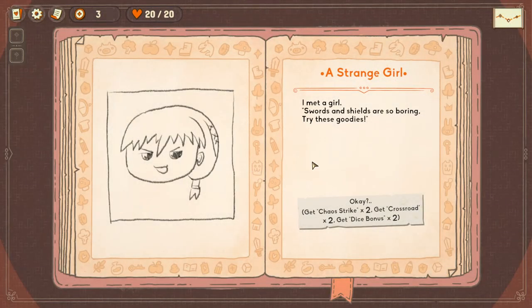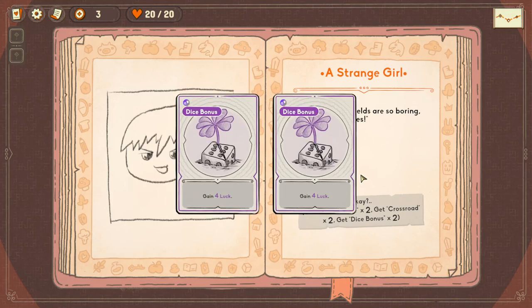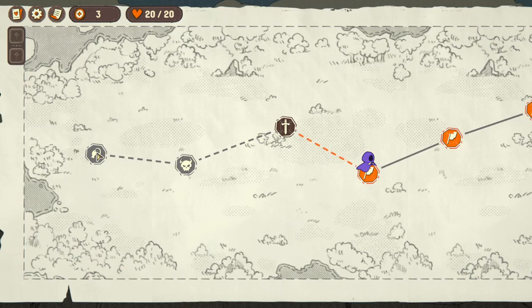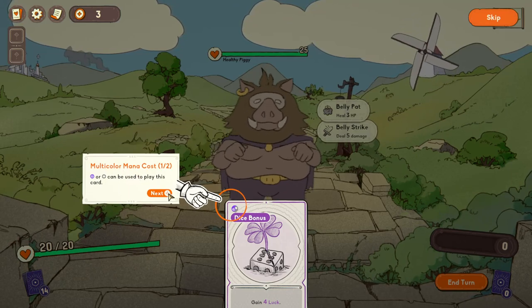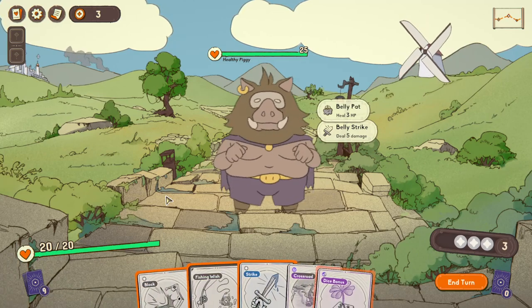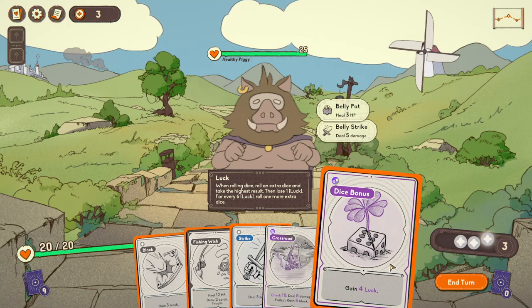We move on - a strange girl. She says swords and shields are so boring, try these goodies. Get Chaos Strike times two, Crossroad times two, Dice Bonus times two. Check 10: deal eight damage on success, fail gains six block, gain four luck - there are dice rolls! Moving on - there's a combat, a boss, and fishing. Multi-color mana cost: purple or gray can be used to play this card.